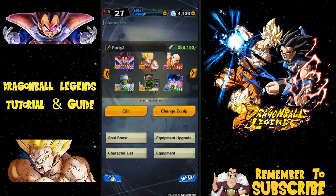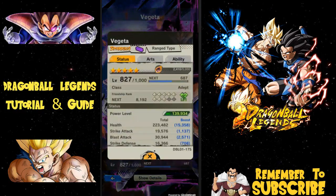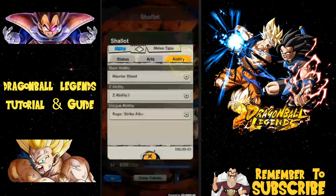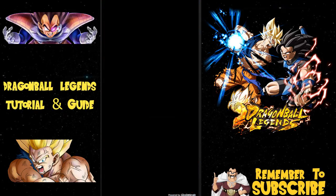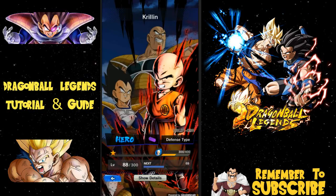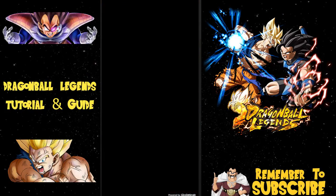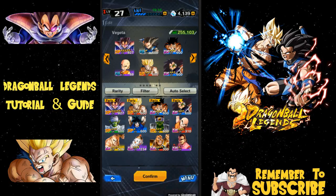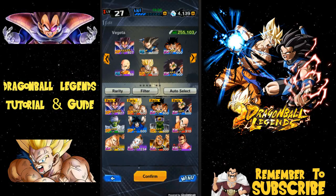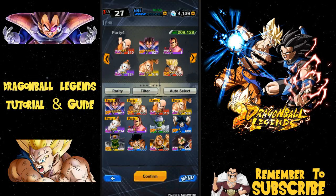That's essentially how you build your teams. Let's look at Party 3 — I'm trying to do the Nappa event. Hitting Edit: I have a Vegeta-centered team. Vegeta has the Saiyan and Frieza Force tags. Shallot is a Saiyan — his Z Ability is 10% Saiyan max base health, so I could have thrown him on my Saiyan team for a health increase. I also have Goku and two Nappas. Krillin is in there because his ability is 15% Blast Defense for Purple characters, so Vegeta gets a 15% defense increase — everything on this team centers around Vegeta.